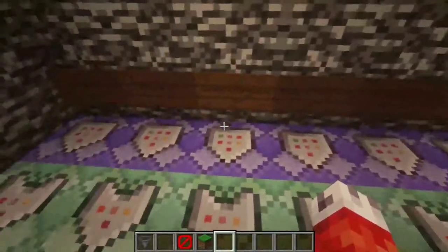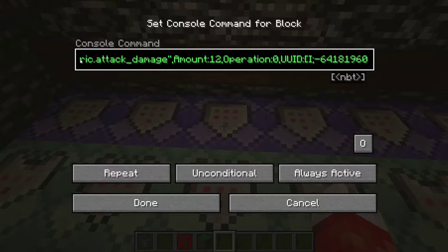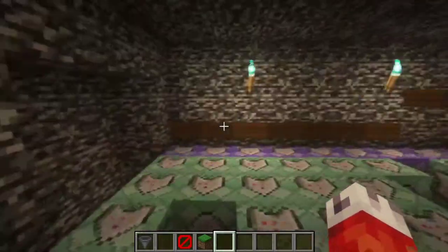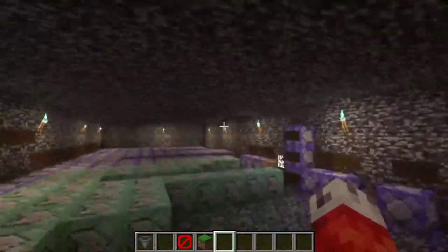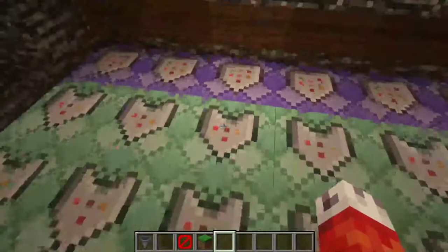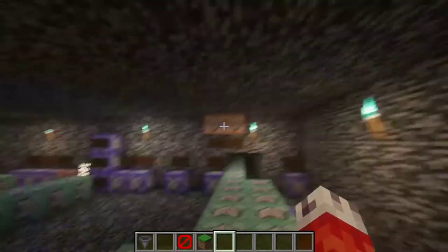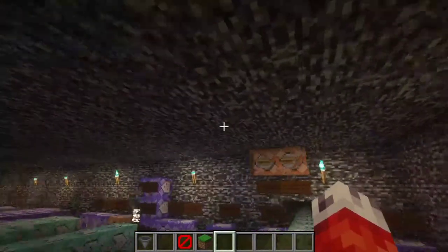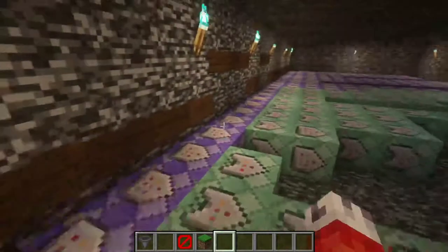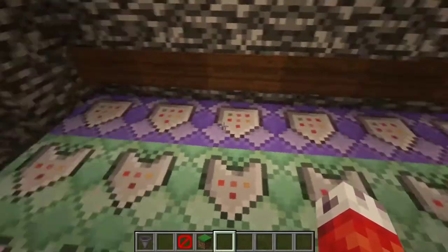You want to set up a whole bunch of dummy scoreboards with names you'll remember, things like 'PumpkingLives'. Throughout all of these command blocks, you can reference and check them. Specifically, you'll remember that we had a summon condition: unless PumpkingLives matches one. What this means is if we threw the pumpkin in the hopper without that check, it would just keep summoning the Pumpking over and over again. To mitigate that, as soon as the Pumpking gets summoned in the exact same tick, the next command block sets PumpkingLives to one, so the game knows the Pumpking is alive and won't keep trying to summon it.